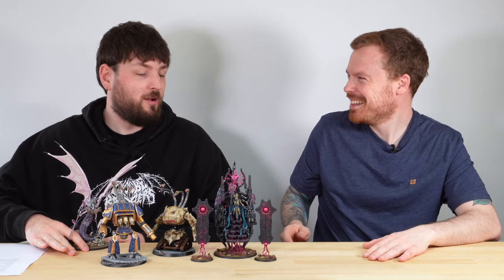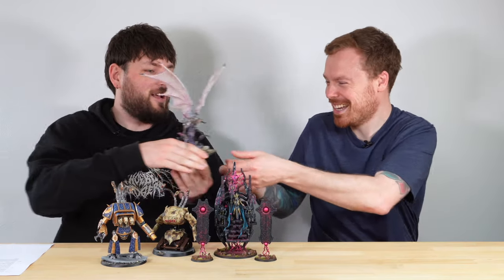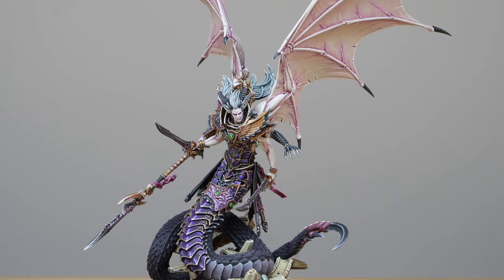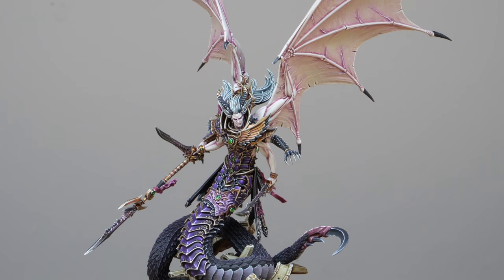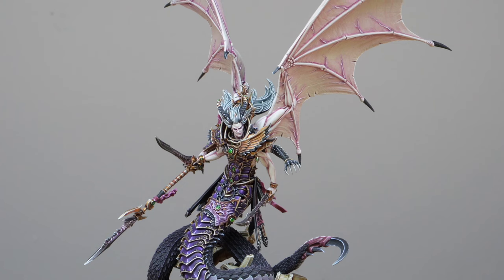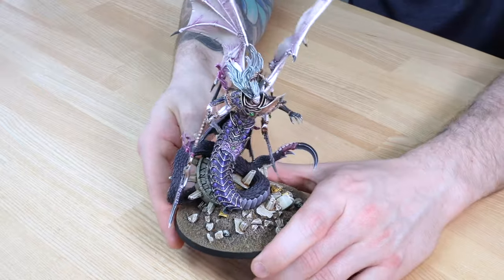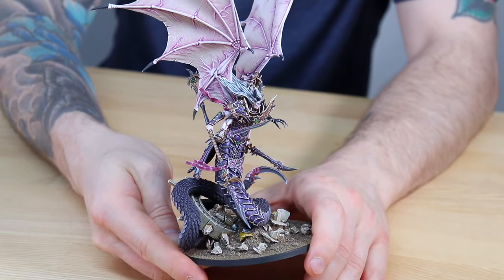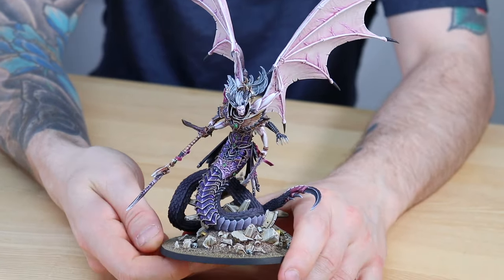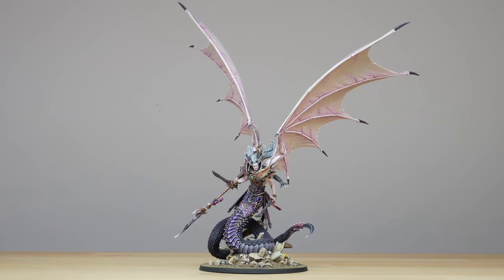One thing they all have in common: they're all going to be very difficult to hold. The instruction from the client on this was basically to build it, paint it, and base it like the box art — as close to the box art as possible within our silver level. Silver level is display quality, so it's not quite box art quality, which would be gold level for us.